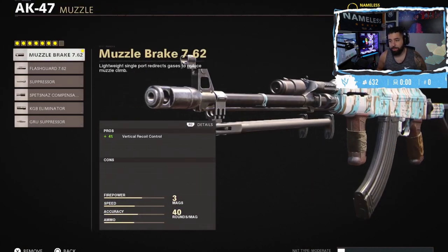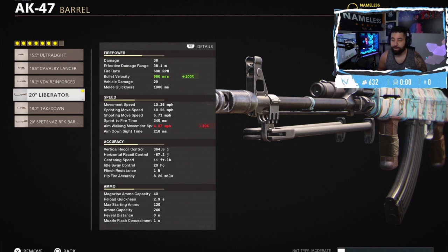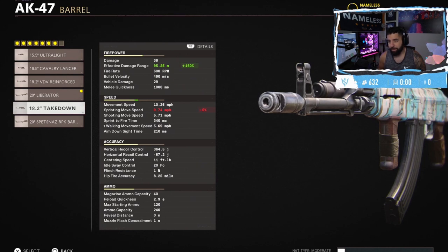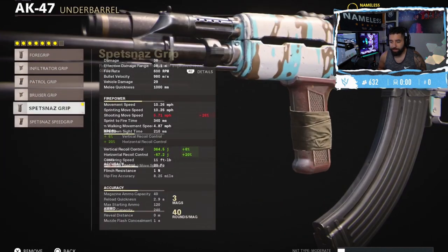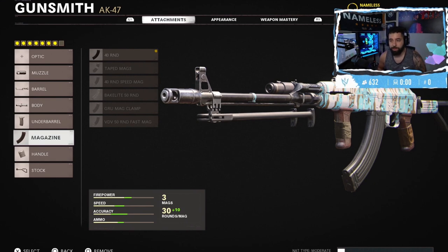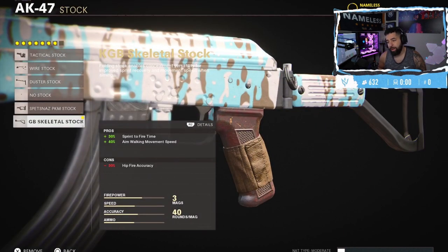Here's the class: your muzzle is going to be the Muzzle Brake 7.62, run the Liberator barrel for bullet velocity — around 980 milliseconds — which basically means your gun is going to be more hitscan so your bullets connect faster. If you want more damage you can run the damage range barrel but that drops bullet velocity to 490, which I think is too big a tradeoff. Run the Steady Aim laser, the Spetsnaz grip underbarrel for extra recoil control, the 40-round mag, the Elastic Wrap for flinch resistance and ADS time, and the Skeletal Stock.